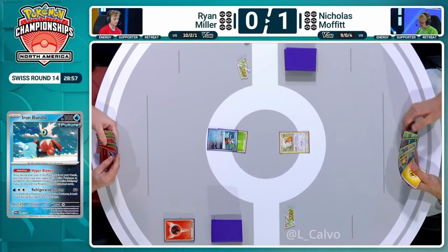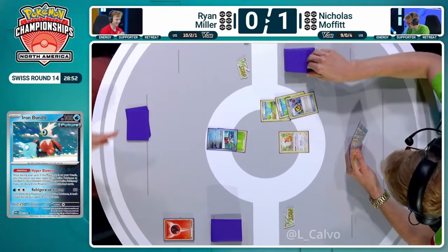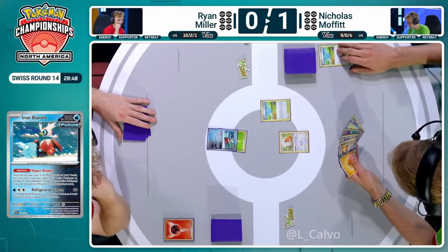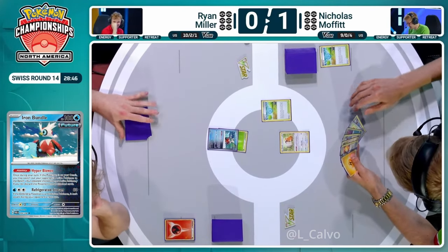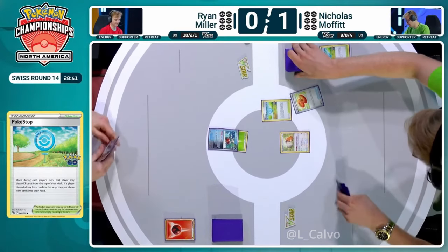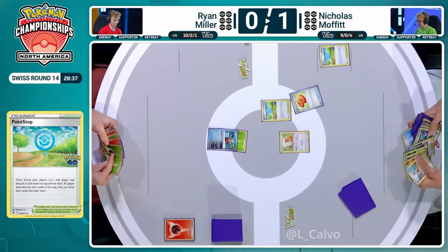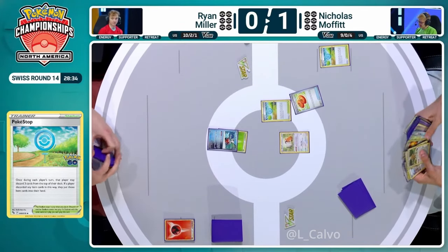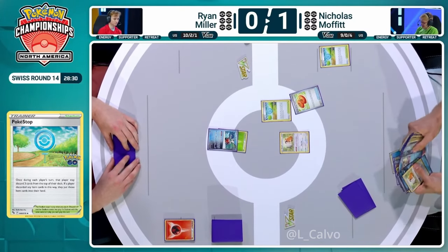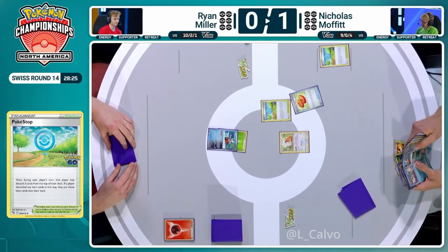I see Ultra Ball. I do see Poké Stop as well for Nicolas. And I think that's where we're going to begin this turn. Poké Stop, Superior Energy Retrieval, and a Buddy-Buddy Poffin — not a bad start at all. That unlocks quite a bit for Nicolas. You need your Frigibax to really get that Super Cold rolling. I think there's also the Greninja in hand and possibly Lightning energy — that's also something Nicolas has to consider. Going to go through some routine deck checks. You can't get too ahead of yourself. You're in a great position, you cruised through game one. You don't want to do anything silly when you're staring down just an Iron Bundle.